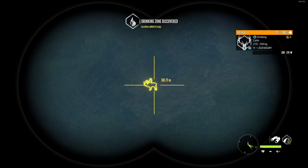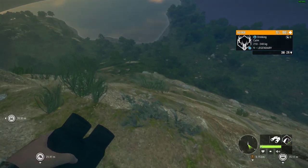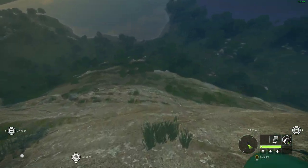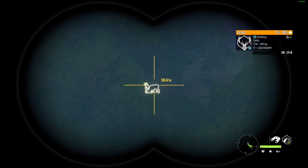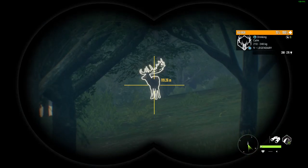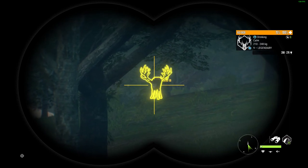Ooh, lookie there! That is a level 9 legendary red deer. That looks like the bigger rack too, so we'll get up closer to this guy and see if we can take him with the muzzleloader. Because I've already taken one with the Mosin, I've taken one with the 30-ought-6, so it would be nice to take it with something a little bit different. There he is! 119 meters out. It is indeed the big rack, so this is a guaranteed diamond.